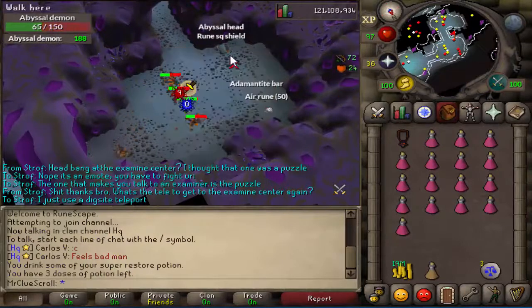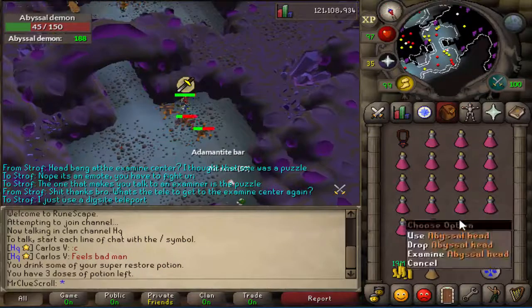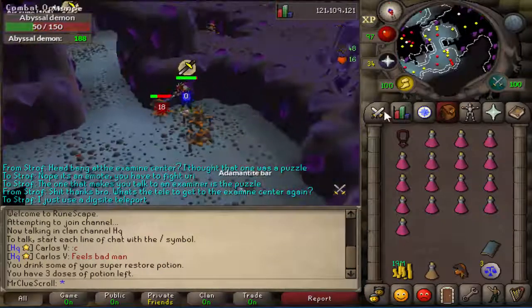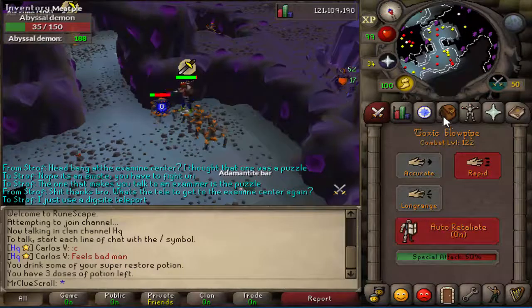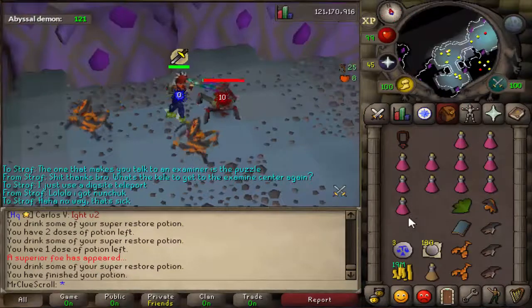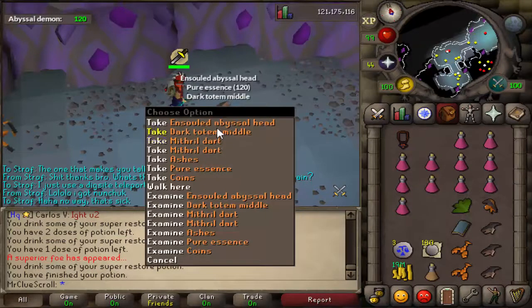So that just happened — rune square shield and an abyssal head. The abyssal head is pretty rare. I'm not sure if the rune square shield is from the RDT on abyssal demons, but either way pretty crazy.